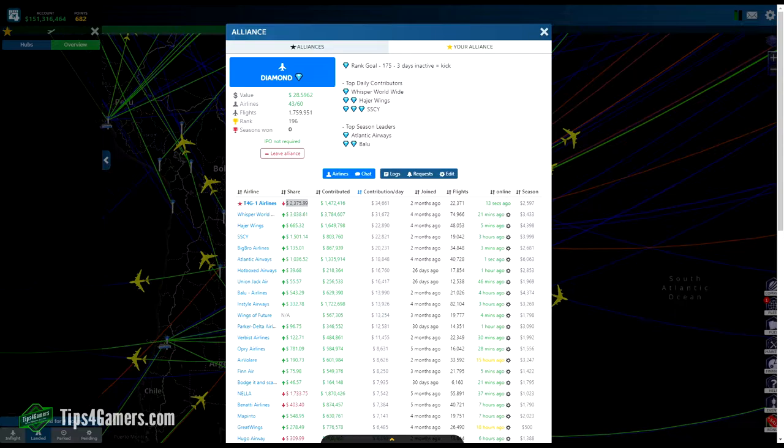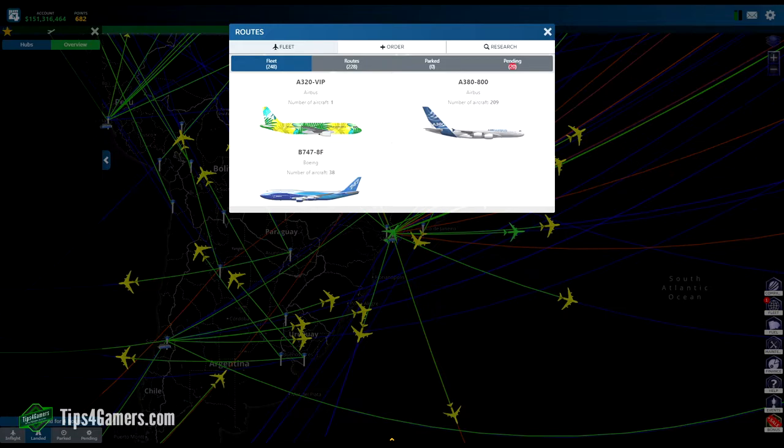Step 1 in increasing your IPO in Airline Manager 4: buying the right planes at the right time for your particular situation will allow you to surpass many airlines in front of you very quickly — including those who spend a lot of real money on the game. Most people buy planes they shouldn't and waste time and money on planes that won't give them a big return on investment.